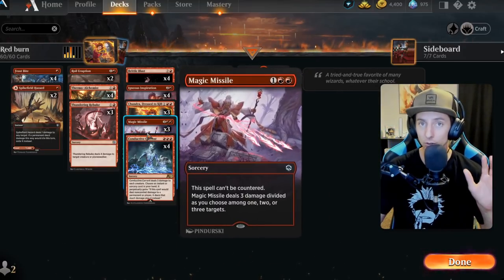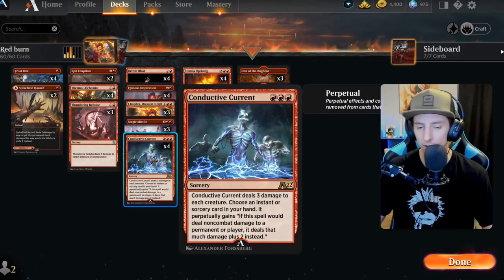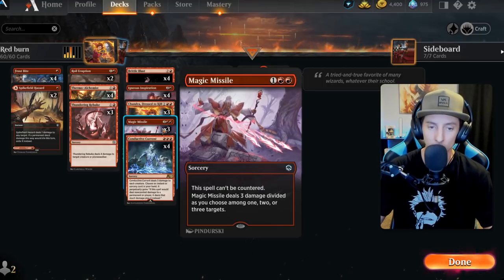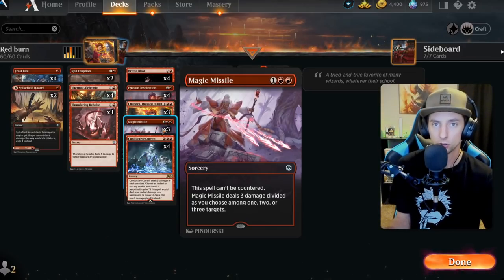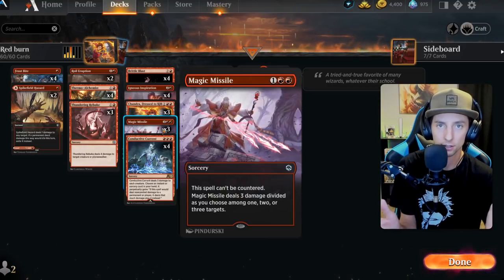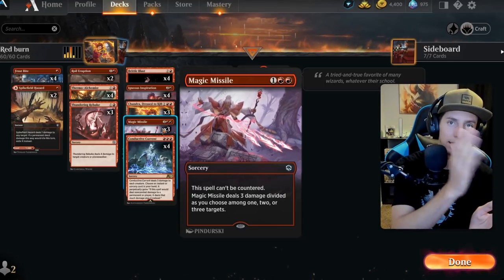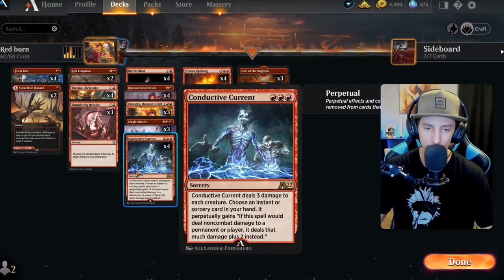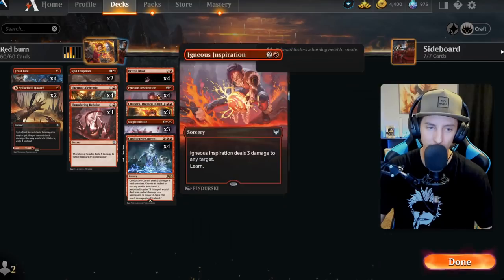Magic Missile is the card you want to give that perpetual ability to. After you run Conductive Current, the Magic Missile gets the perpetual two additional damage. So when you split three pieces of damage to three different targets, they now each deal three — every one damage is dealing two additional. Magic Missile is the most ideal card to match up with Conductive Current, but Thundering Rebuke and other spells also get much better.